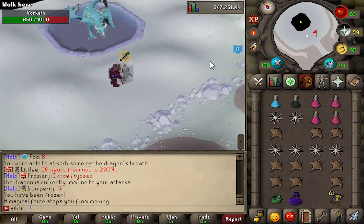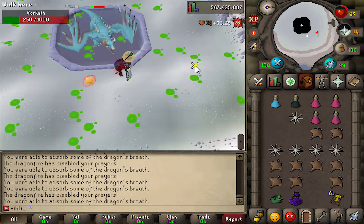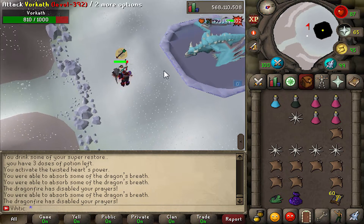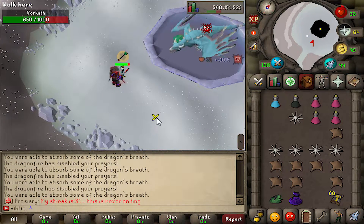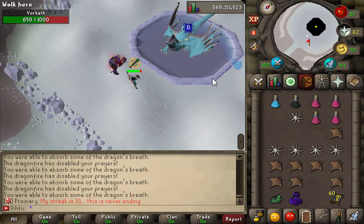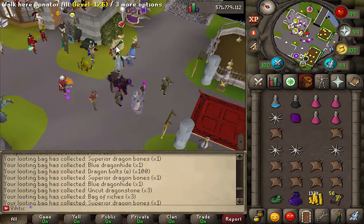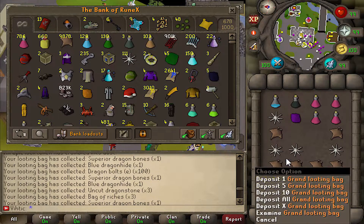Do you guys see how hard it is for me to dodge those? Even if I get it, I think that was pretty good reaction time. We got three bags of riches — is that what it drops? That's actually not too bad. It's a 1-in-40 drop and it drops three bags of riches, so that's actually a decent way to get those.